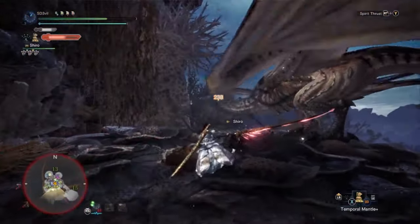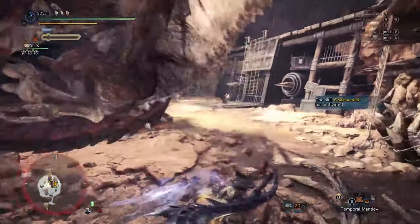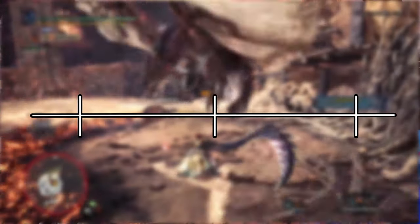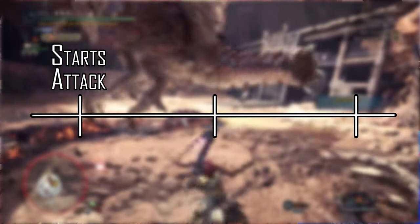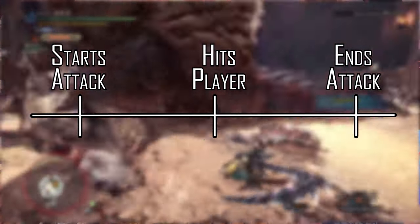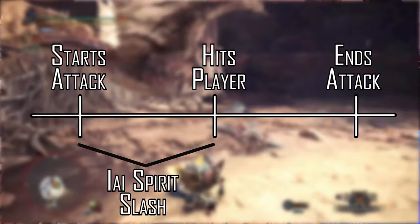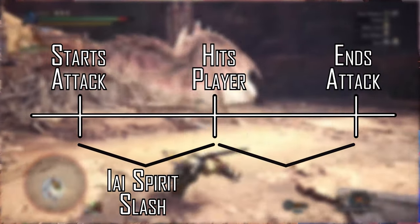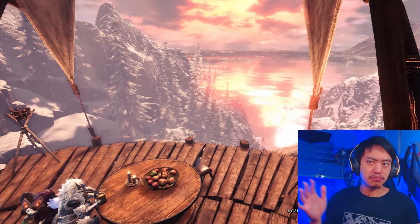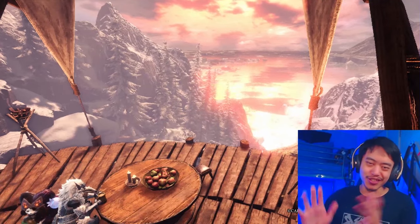I tend to miss the EI spirit slash quite a lot. The timing is when you're about to get hit, whereas the foresight slash counter window is after you get hit. If I were to draw a timeline with three lines: the first line is when the monster starts attacking, the second is when the monster hits you, and the third is when the monster is coming out of its attack animation. The gap between the first and second lines is where the EI spirit slash works, and the gap between the second and third lines is for the foresight slash. That's how I see the timing — I might be wrong, but it feels that way when I'm using the longsword.